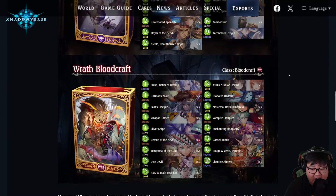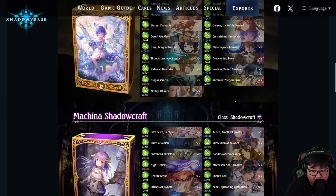TLDR: Wrath Bloodcraft is probably the easiest to jump on, Natura Dragoncraft second, and I would not recommend Machina Shadowcraft in its current state. If that short answer is all you were after, thanks for watching — see you later.